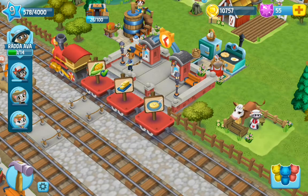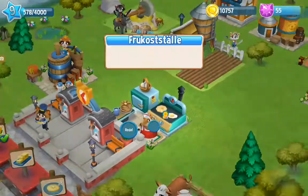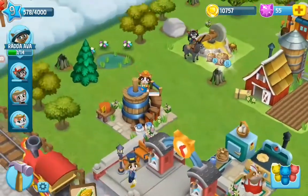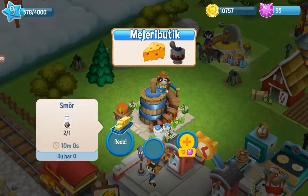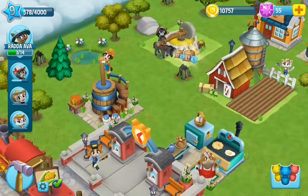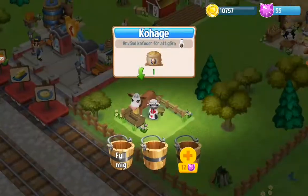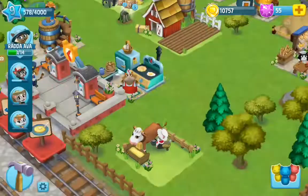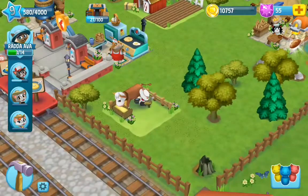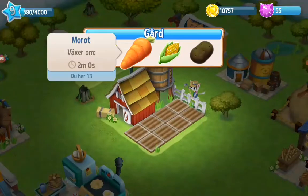Now we need some more butter and that porridge. For that porridge we need more butter — so we need three butters perhaps. Two there and one there, that's three. We need some more butter and we have to collect some more milk. We have to collect some more hay for the cow so we can keep on feeding the cow. And we have to plant some more.